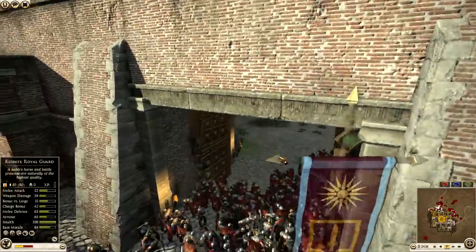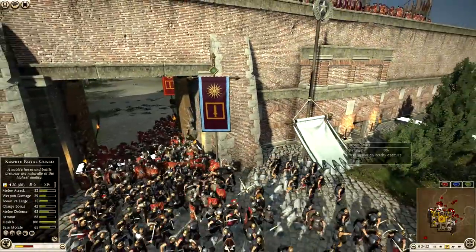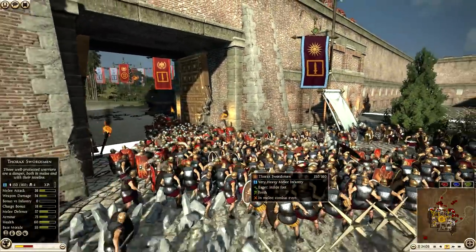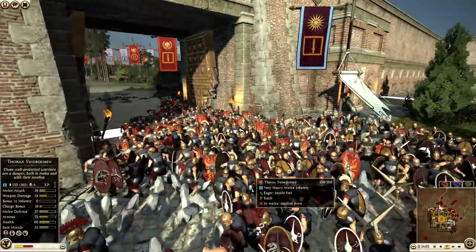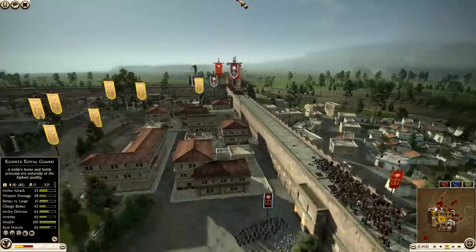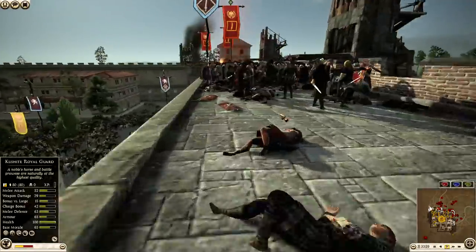We've got some Praetorian Guard pushing in the center, trying to take control of this gate. They're charging through the gate — did they neutralize it? They did neutralize it! So they're not going to have to worry about oil. He's going to charge right into this gate and take on these Thorax Swords. Rome is attacking on all cylinders right now, just everywhere they can go, which is fantastic to see.